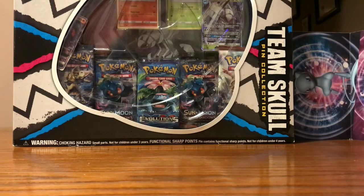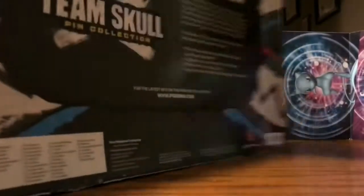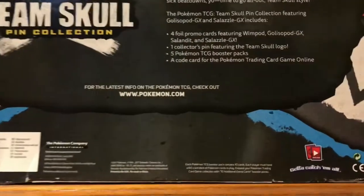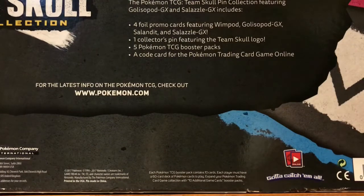Like I said, today we got this Team Skull pin collection box. It's pretty big, barely fits on the camera — I had to move it back a little bit. Let's take a look at the back: Team Skull pin collection comes with four foil promo cards featuring Wimpod, Golisopod GX, Salandit, Salazzle, and Salazzle GX, one collector's pin featuring the Team Skull logo, five booster packs, and a code for the Pokemon Trading Card Game Online.